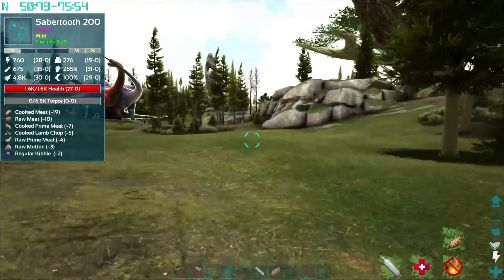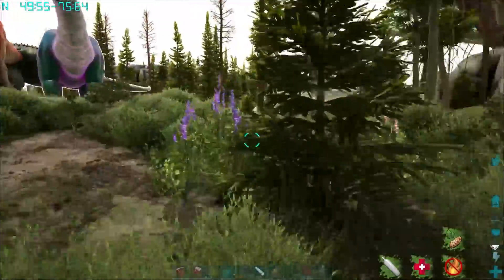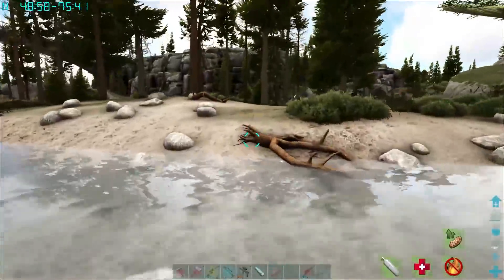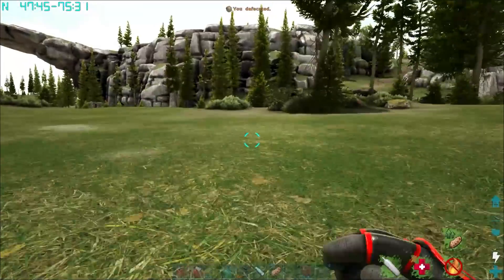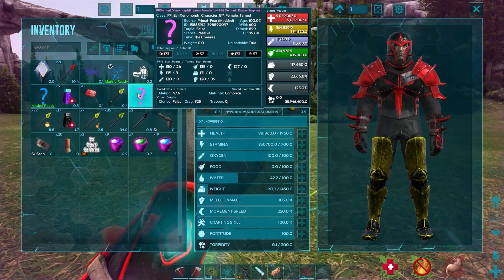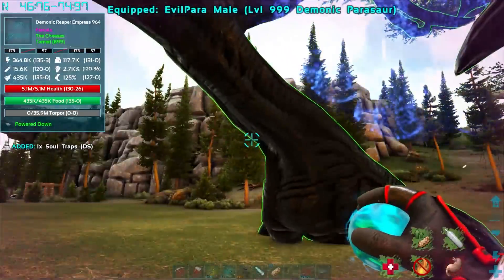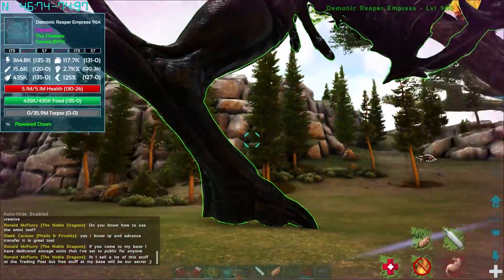Maybe I'll take it a little bit further away from the base so we don't get everything destroyed in the process. I should be able to outrun everything. I probably shouldn't do it right next to the base. I'm gonna be riding the Parasaur to be honest. We could ride the female, but I'm a bit worried about leaving the Reaper Empress by herself.